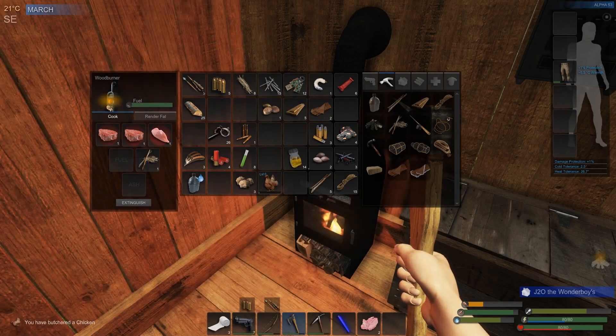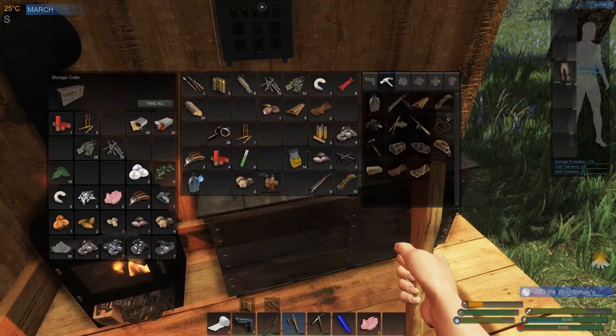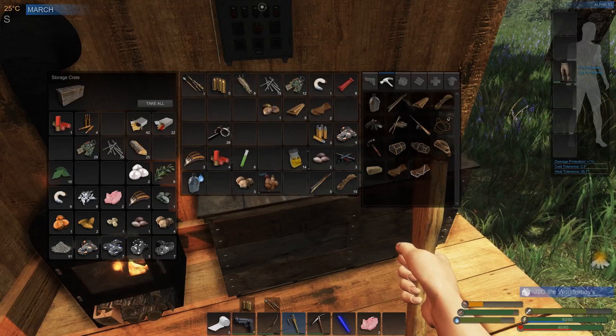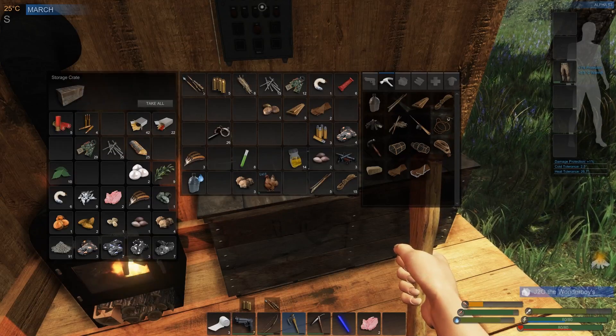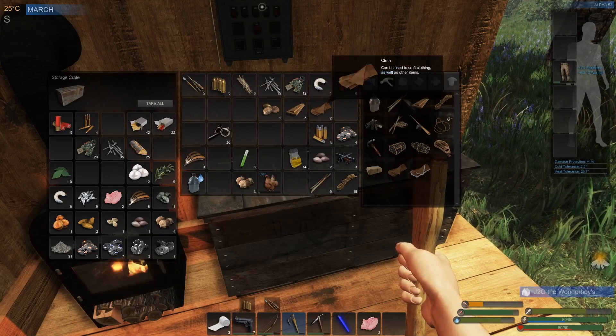There's a locked crate right here — this is big. Let's open this up. Hopefully we get something good. Look at that — we've got some real good stuff. We've got some ammo, some protein bars, some iron fragments, and of course all the tonics and stuff like that. A lot of good stuff there.